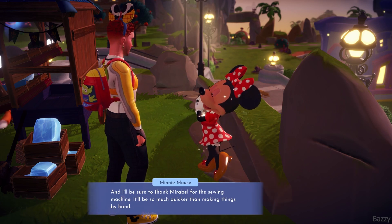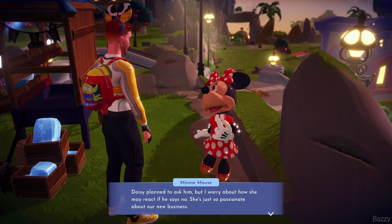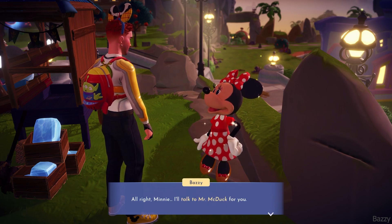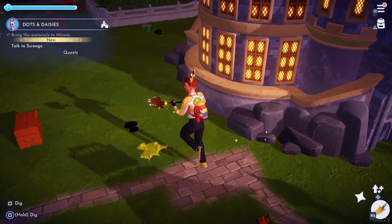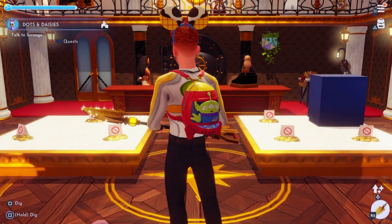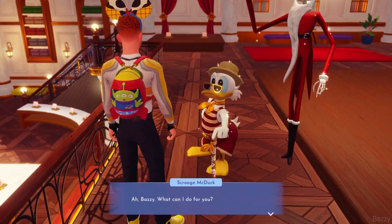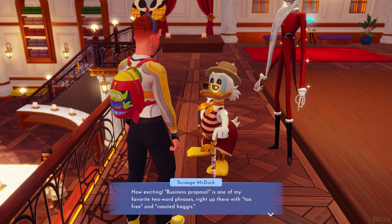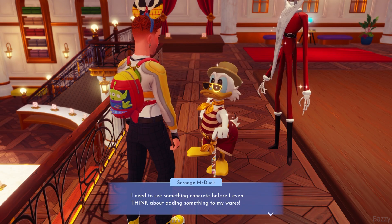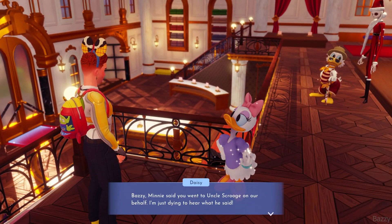So that is the fashion design and the mannequins more or less done. The final thing that Minnie wants us to do is ask Scrooge McDuck if he would feature Dots and Daisies in his store. And I can only tell you, it's probably going to be no — but we will oblige her. We have Daisy along chaperoning us just for the laugh. So we pop into Scrooge, and this is like the second or third day Jack Skellington's been in the shop doing the exact same animations. This business proposal is probably going to land flat on its arse. He needs to see something concrete before he thinks of adding to the store, which is probably not going to be great for Daisy.